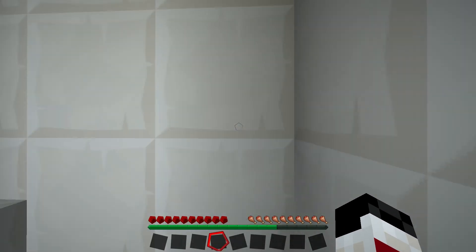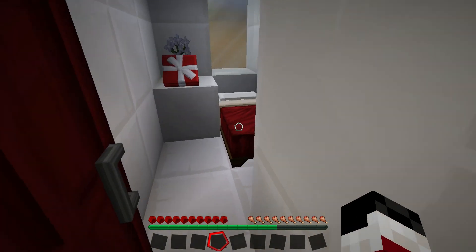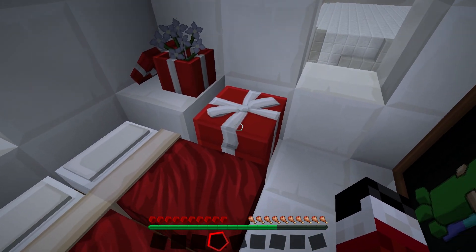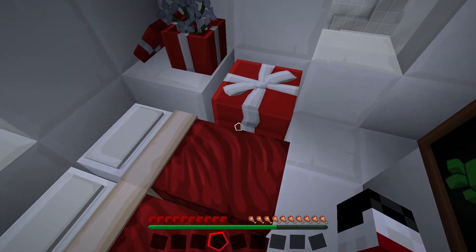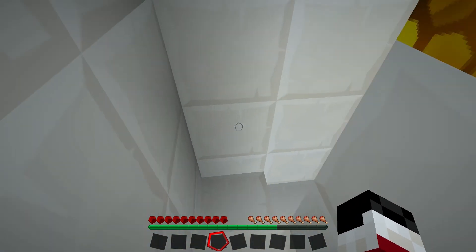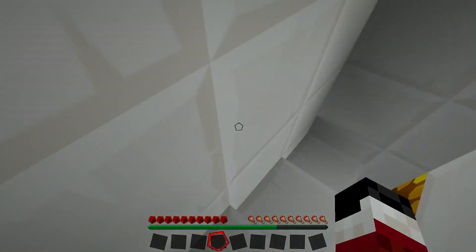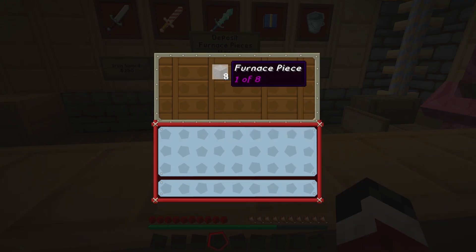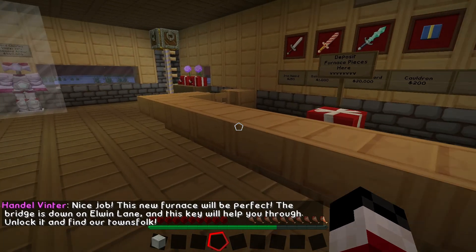I didn't see anything on the first floor. Let's go to the second floor and have a look in every single nook and cranny. Whoa, my god — it's right there in front of me. Are you kidding me? It was here the entire time. Well, damn it, I missed that completely. Okay, let's go back to the blacksmith and receive our key and then go to the bridge. Mr. Blacksmith, here are your pieces. Have all eight. Now, may I have a key to go to the bridge to advance the mission?